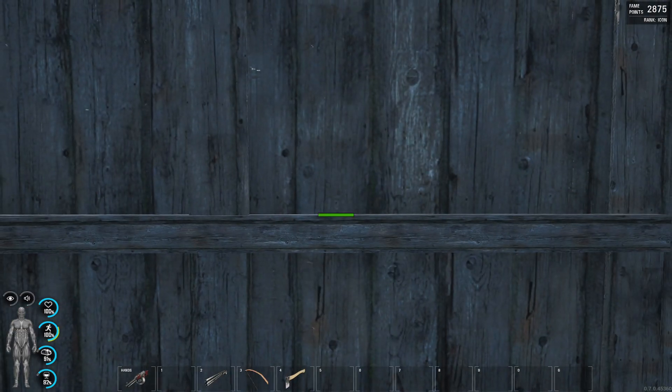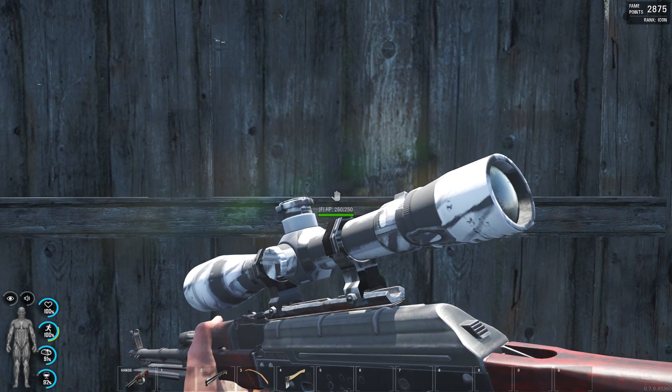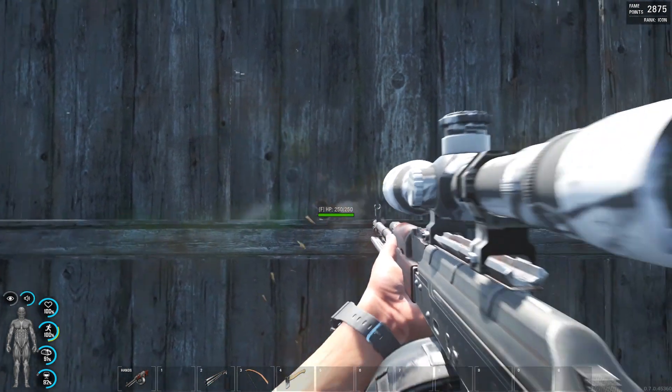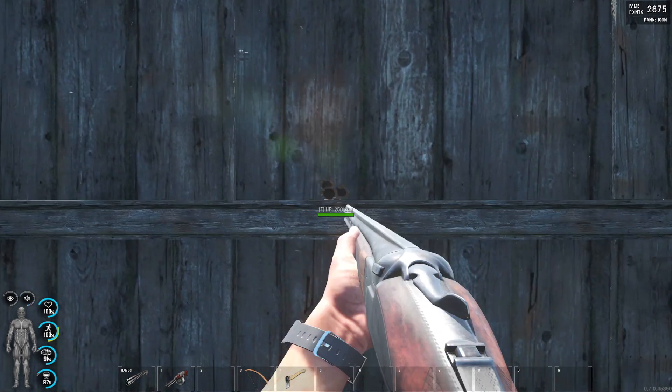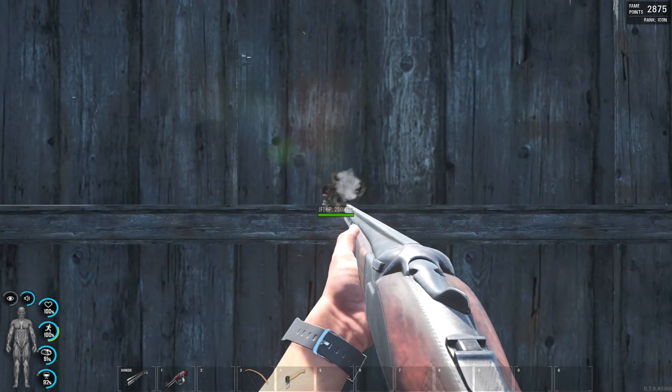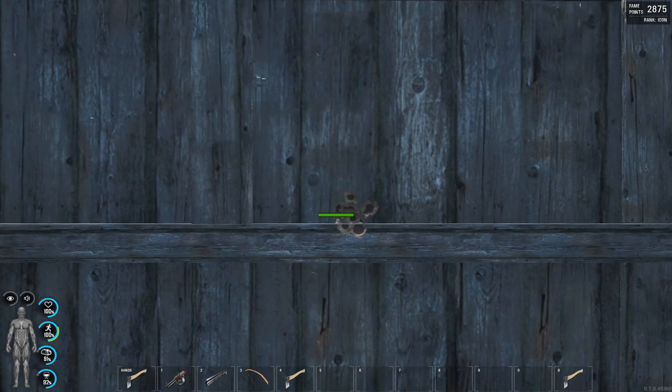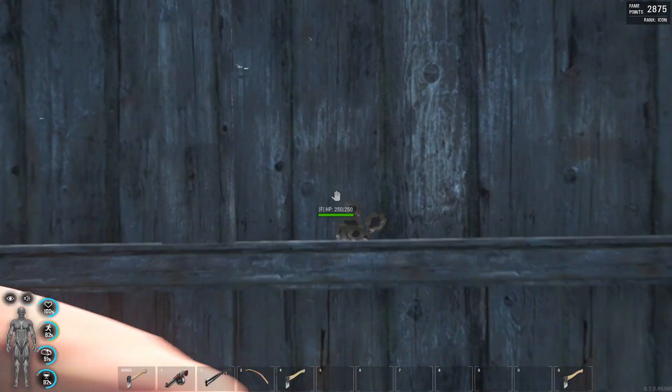So we all know that bullets do no damage to walls anymore, but for the sake of this video we are gonna test it out again. Also, melee weapons do no damage to the walls anymore.